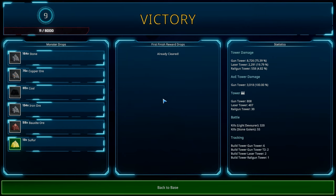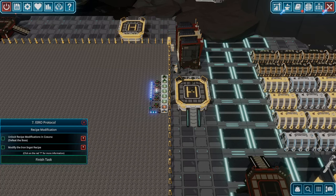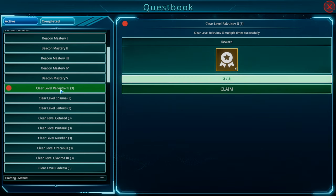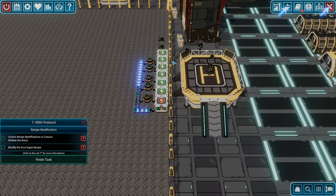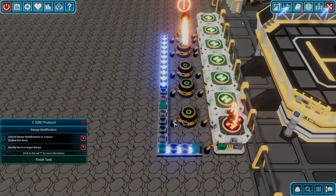We already cleared this level twice before but we got a bunch of resources. Back to base — we should have a new objective done in our quest book. There it is — clear level, that's good for five skill points. So we can upgrade our towers with that. Let's do that now meanwhile our factory is going to start producing all those resources. Oh yeah, this is backing up — let's put a couple more drones on this sender.